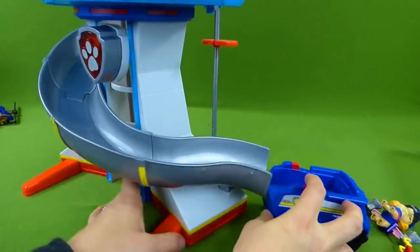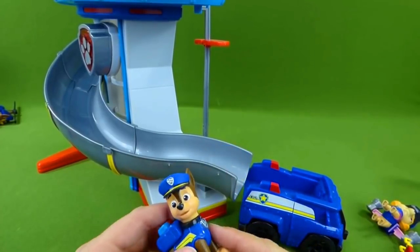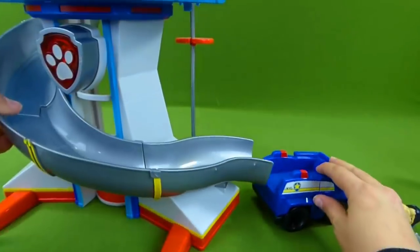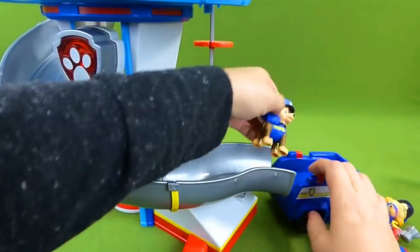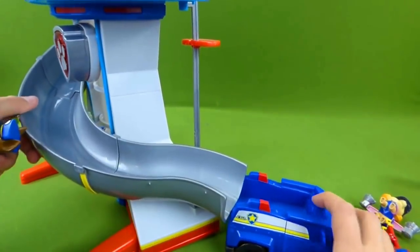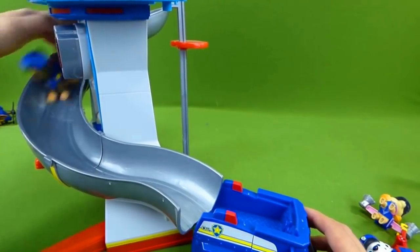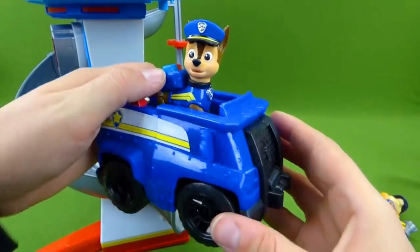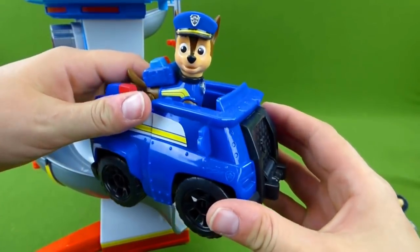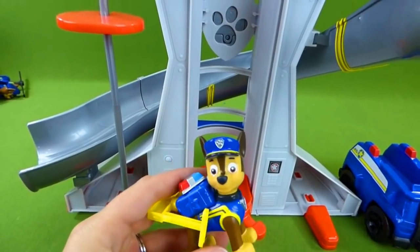And then we have the police cruiser at the bottom. We need to find our Chase police pup — he is going to go down the slide. Here he comes! Whoa, he almost landed in his vehicle. Good first try, Chase. Let's do it again. One, two, three — here comes Chase! Woohoo, there you are. You're in your police cruiser and you're ready to get with the rest of the police pups. Let's go up top — they're waiting for you. Police pup is ready!